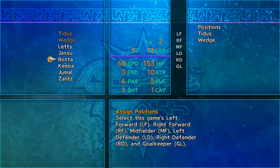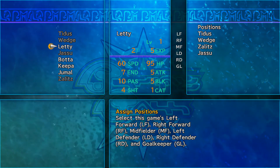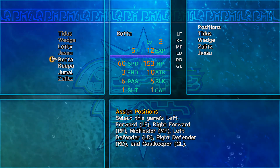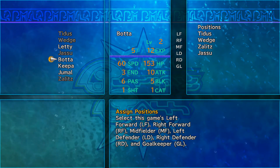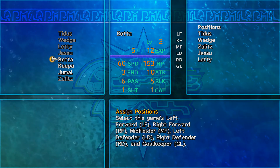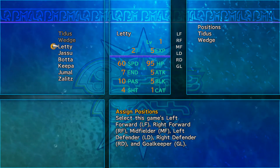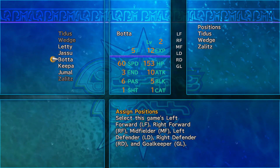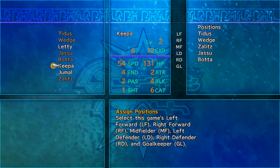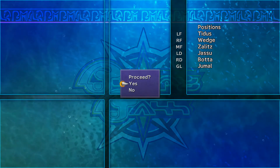We want Tidus, Wedge, Zalitz, and these guys. We can't back out of the lineup screen. We'll do Letty and Jamal. Look at Keepa, now look at Jamal — 14 catch. And this dog actually learns Super Goalie, which is really good tech for him to have. That's gonna be our team for now.